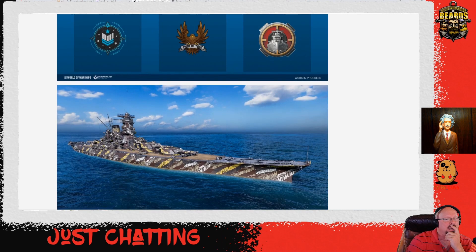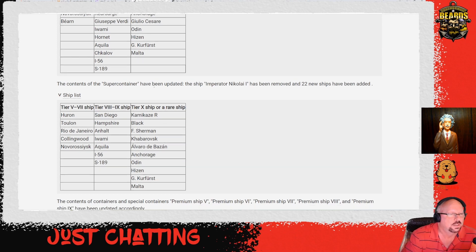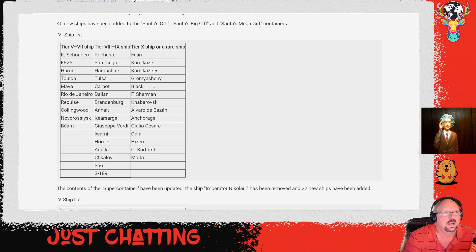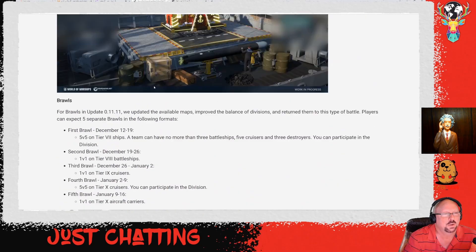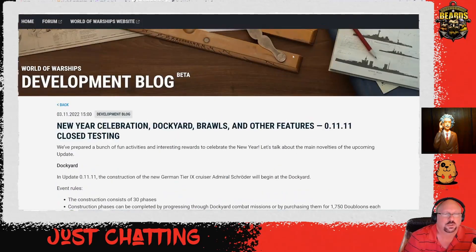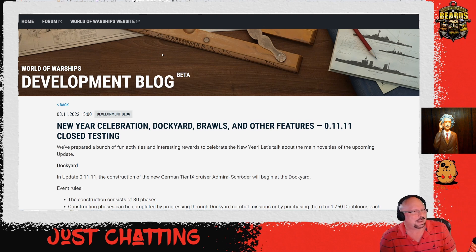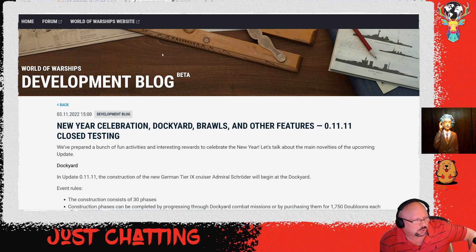Map changes noted. There's a list of premium ships in the containers you can peruse. It's always interesting around the first of the year, and I look forward to the Santa containers to pick up premium ships. For economics: last year, any premium ship available for under about 22 dollars — you're better off buying the ship outright than buying Santa container bundles, based on how many ships you get out of a bundle of 20.